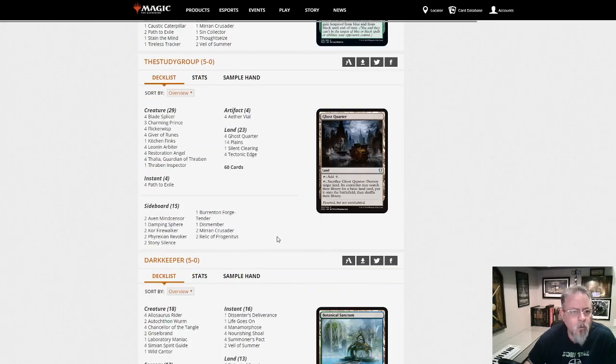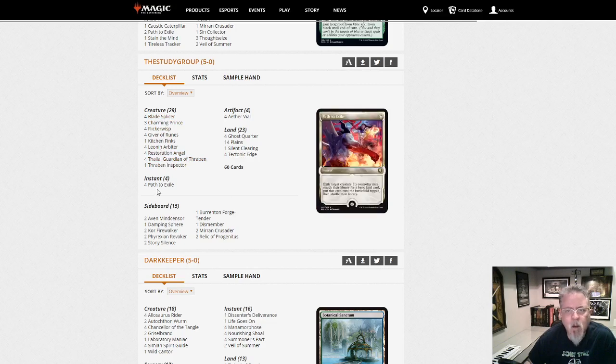The Study Group with a Flicker deck — Blade Splicer, Flickerwisp, Restoration Angel. This is White Hatebears. Thalia, Arbiter, Flickerwisp, Giver of Runes to protect everything.